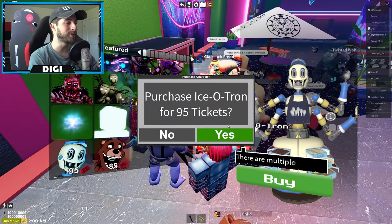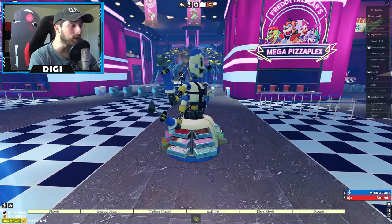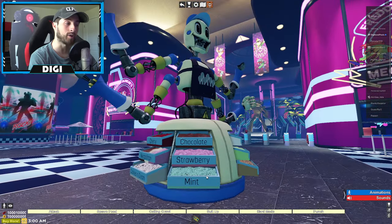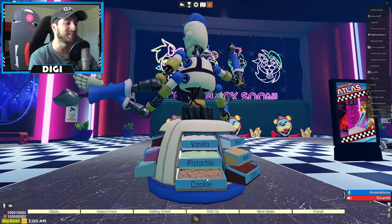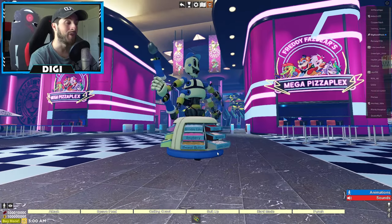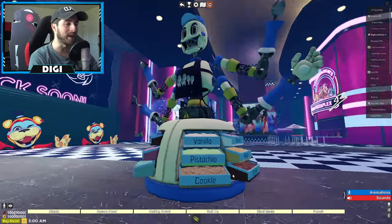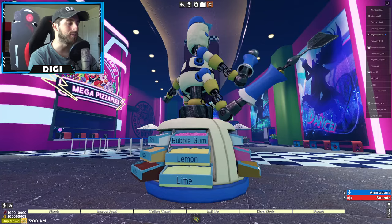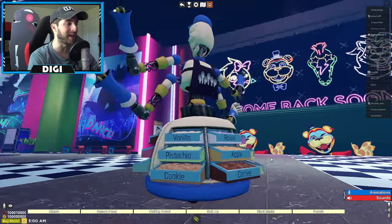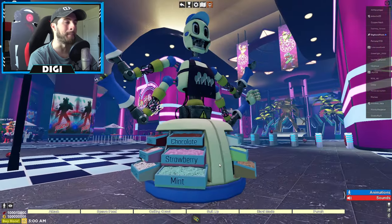Let's check out the Isotron — it looks like an ice cream scooper. Look at all those flavors: birthday cake, raspberry, peanut butter, cherry, Neapolitan, cookies and cream, chocolate, strawberry, mint, vanilla, pistachio, cookie, raisin, apple, coffee, bubble gum, lemon, and lime. Which one is your favorite? My top three are cookies and cream, mint, and coffee.